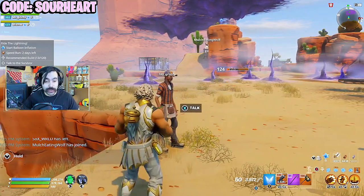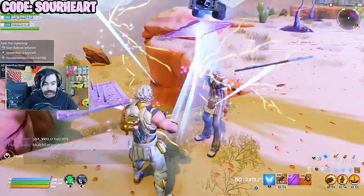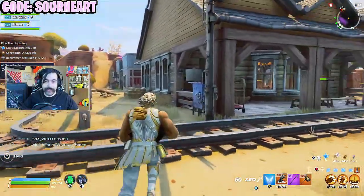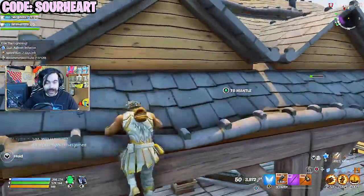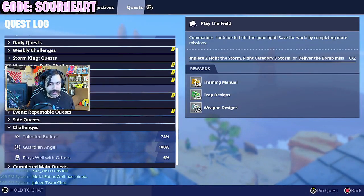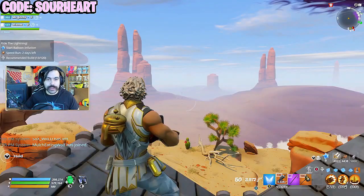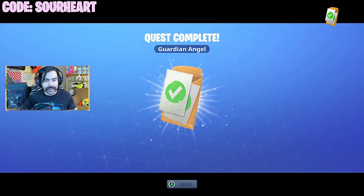We're actually about to unlock one of the most rare banners in Fortnite Battle Royale, and you can only get it through the Save the World version of this game. Believe it or not, it took us our entire career of playing Fortnite, but we have finally unlocked the Guardian Angel banner — which I actually care about because my name is Sour Heart, and as you'll see, this banner kind of fits the moniker. Oh my god, here it is.